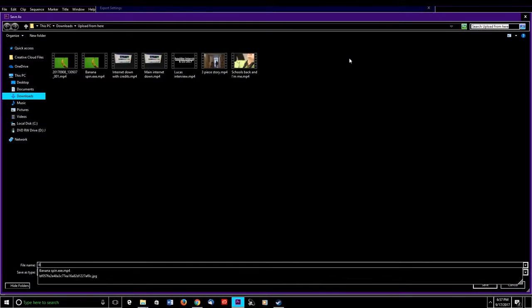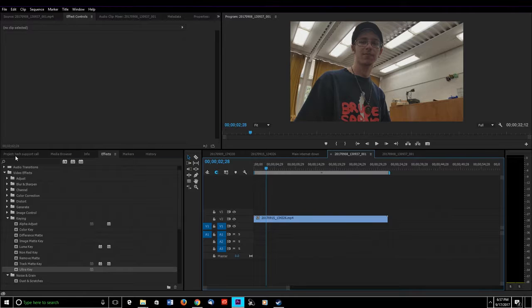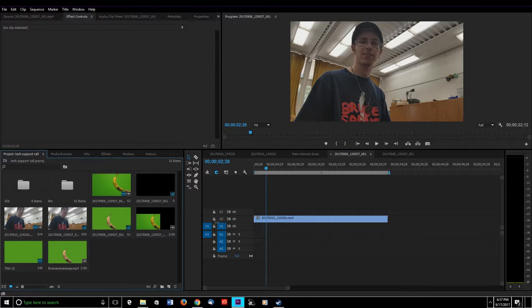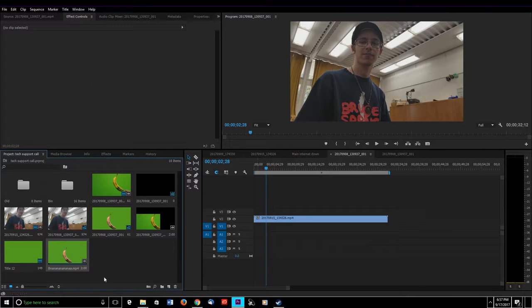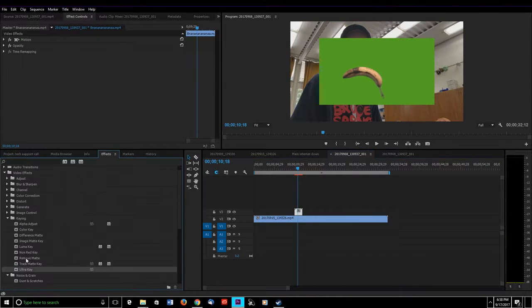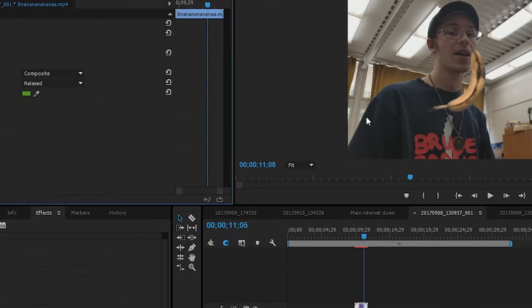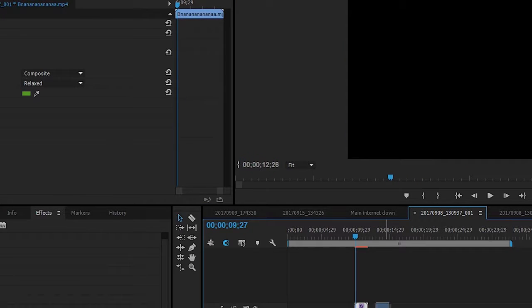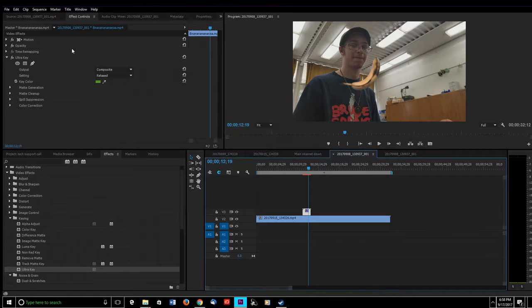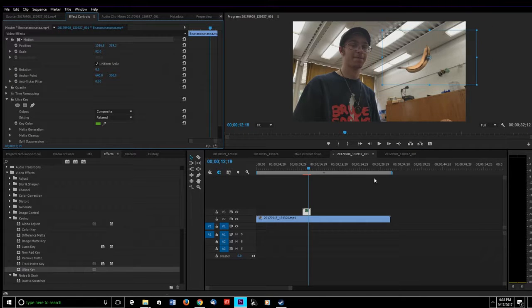Now that I have my banana spinning in a frame with nothing but green, I'm going to use Control+M to export it and call it 'banana.' While you're exporting, make sure you click 'import into project' so you can use it a lot easier in the same project. Now I want the banana to appear, and I can use the Ultra Key again — this time the background is all the same color so it shouldn't be a problem. I'll use the motion tab to position the banana where I want it and make it smaller.